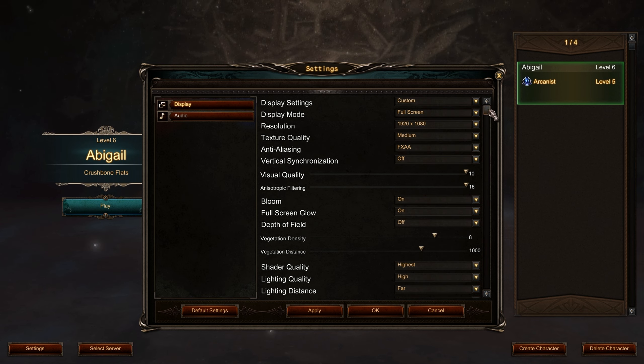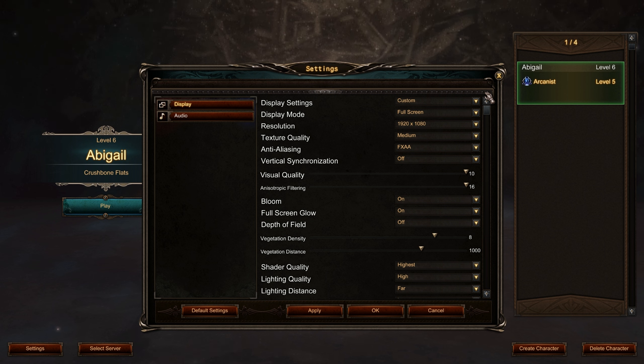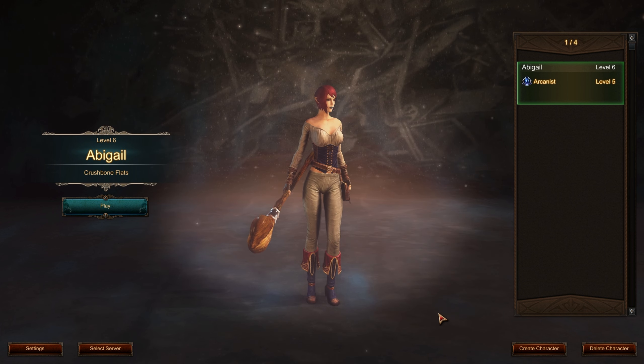One thing I do not like is the fact that there are no rebindable keys at all, and that is frustrating. Especially in a Diablo-esque game, having rebindable keys would let me bind to a gamepad, an external controller, or even my multi-key mouse. None of that is available, and that is really annoying. I do hope they add that very soon because right now there are a lot of issues with the key bindings that just don't feel great.